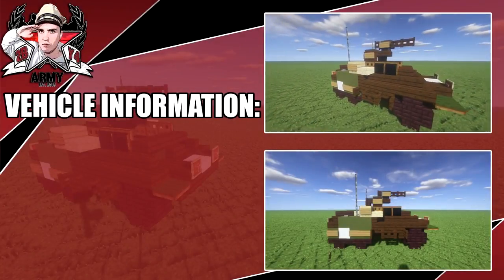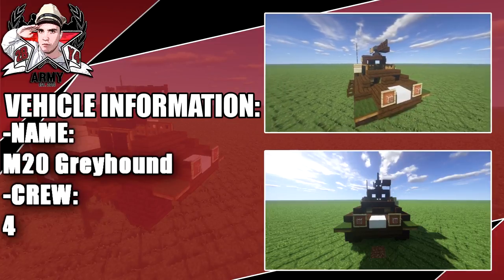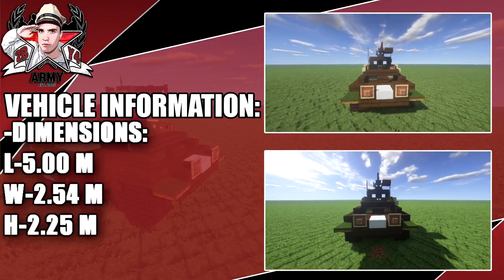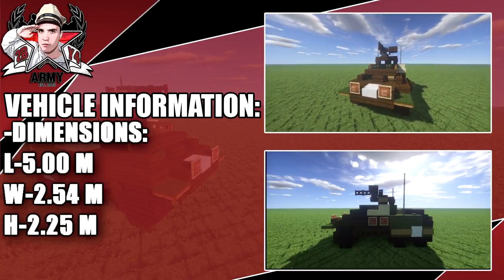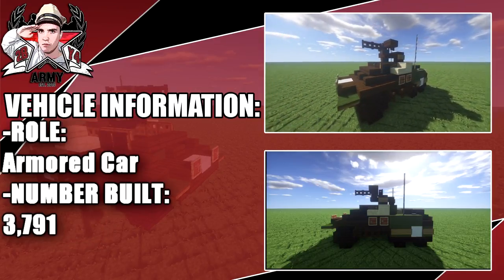Hey guys, welcome back to another Minecraft World War 2 vehicle tutorial. In today's tutorial we're going ahead and doing the M20 Greyhound with a crew of four. This is a redesign for my M20 as well. Dimensions you can see on screen now — a length of 5 meters. Relatively kind of a small vehicle.